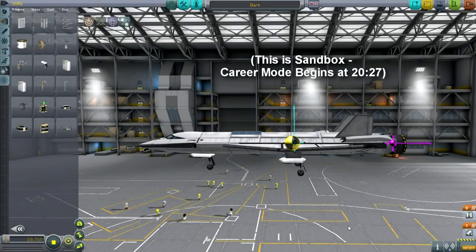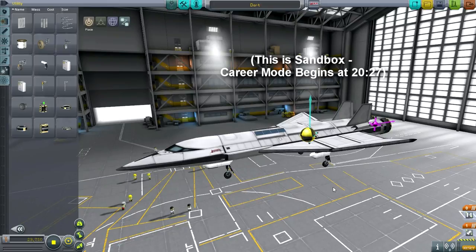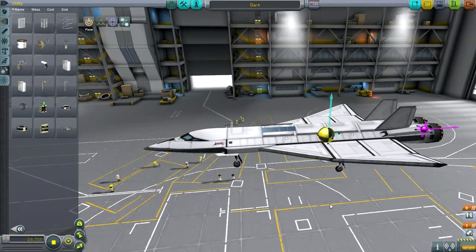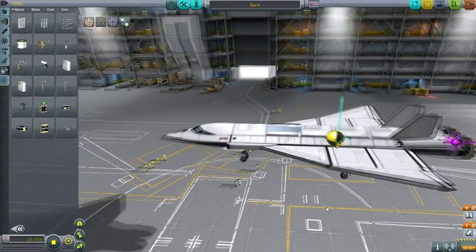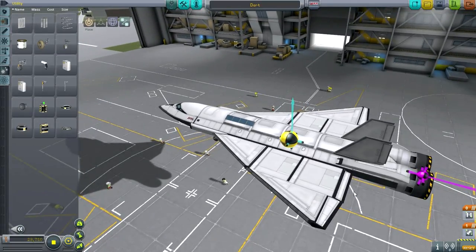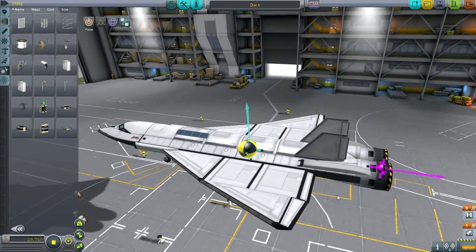Hello everyone and welcome back to my KSP tutorial series in Kerbal Space Program 0.90 Beta. In this episode I start in the spaceplane hangar, not because we're going to spend too much time here. I want to get back to career mode and launch the mission to the moon. But first things first, I wanted to cover a part of the airplane basics episode that I sort of cut out. I'm actually doing it over again, and that's probably for the best.